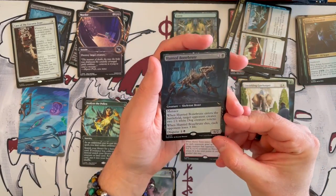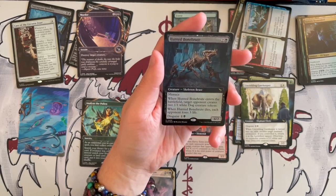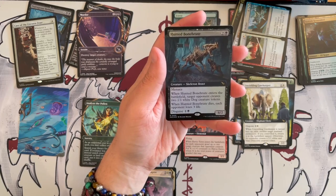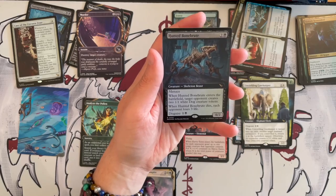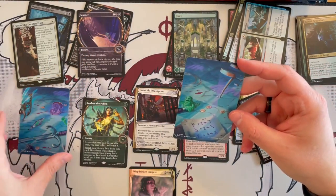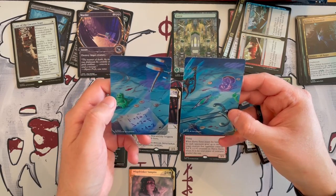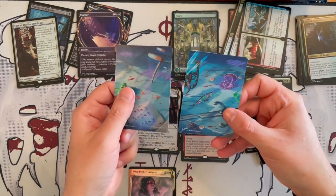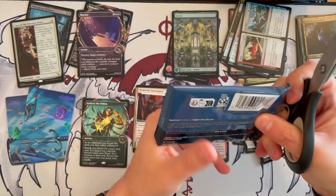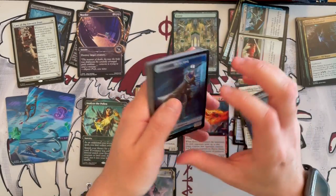The last one in this pack is Haunted Bone Brute — a 6/2 skeleton beast that costs 3 with black, has menace. When it enters the battlefield, target opponent creates two 1/1 white dog creature tokens. When it dies, each opponent loses 3 life, and you can disguise it. It trades down easily but can kill stuff quite easily upwards. And we have another art card piece. Somebody in the comments let me know what to do with these cards! So far, the opening has not given us anything of great value — the Assassin's Trophy is not a bad pull, but in and of itself is not the greatest.